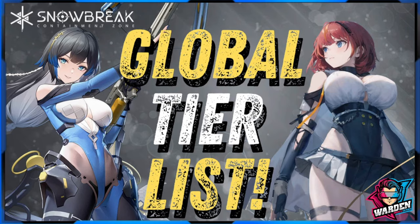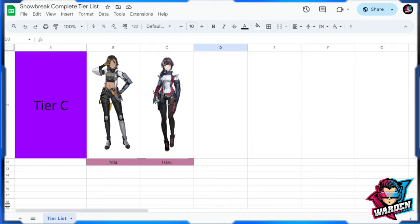Hey guys, welcome to Snow Break Containment Zone. This is a new updated tier list which includes Mouse Ear, Shadow Ka, Tess, Kotkin, and Katya Klein. This is for January 2024.